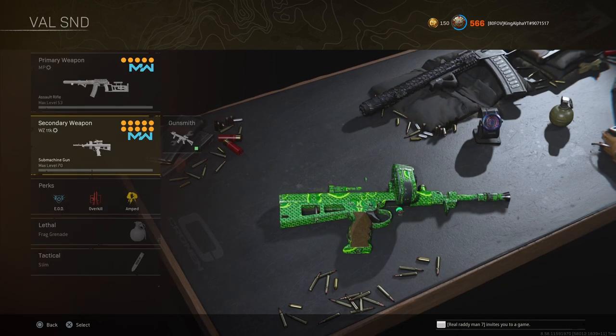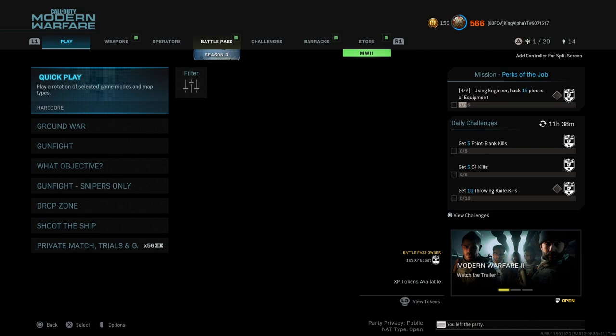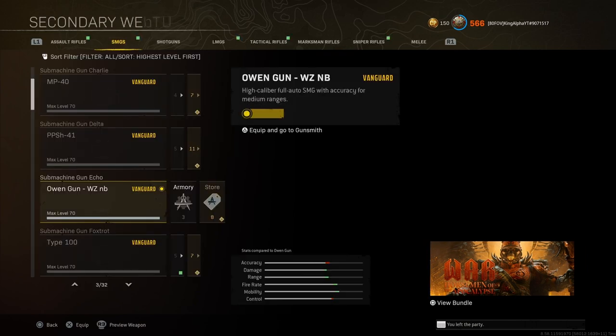You can see here, now inside Modern Warfare multiplayer I have the Owen gun in my class. From here we're just going to back out, leave the lobby, and go back to Warzone. Then we're going to go back to the Owen class and remove it.